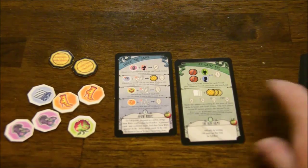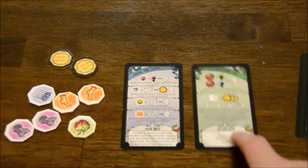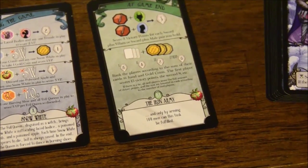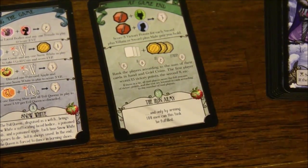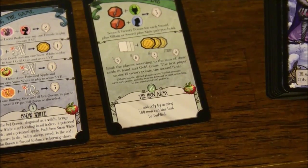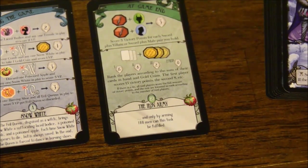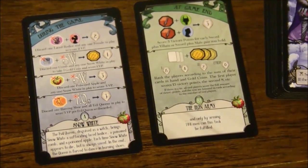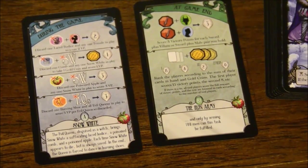Before we get to the main cards, there are two new setting cards that come in the set. One of them is actually just a replacement card for the Iron Army B setting card from the original Dark Tales, and all it does is increase the point spread — so the first player ranked gets 15 points instead of 10. The other new setting card is specific to Snow White, as indicated by the Poison Apple on it. You can only use these setting cards when playing with the Snow White expansion cards.